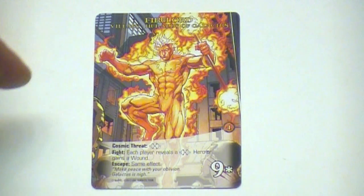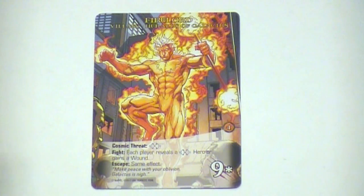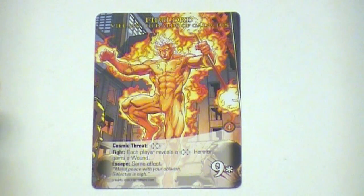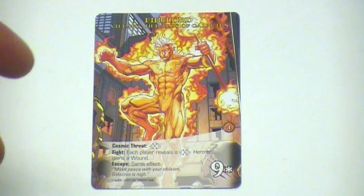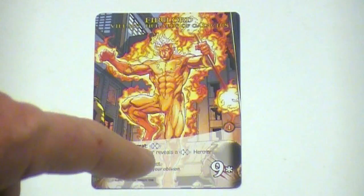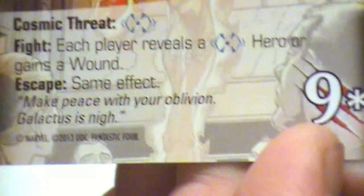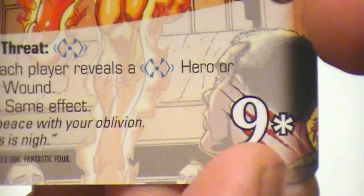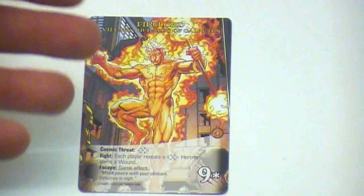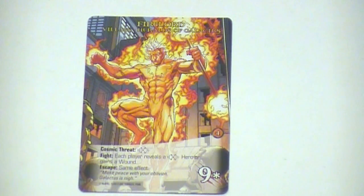Een andere eigenschap die de schurken hebben is cosmic threat met een symbool. Als een karakter cosmic threat heeft, kunnen de spelers karakters laten zien, reveal them, met het symbool wat achter cosmic threat staat. Voor elke kaart die ze laten zien die dat symbool heeft, gaat er drie van de strength van dit karakter af. Het is mogelijk door het laten zien van meerdere kaarten met het cosmic threat symbool om de strength van een tegenstander naar nul te werken.